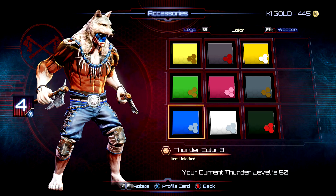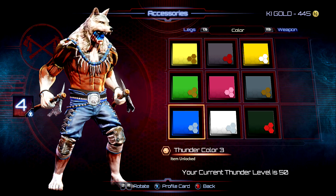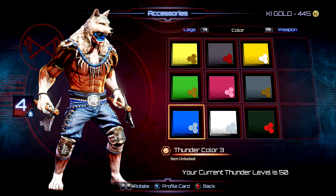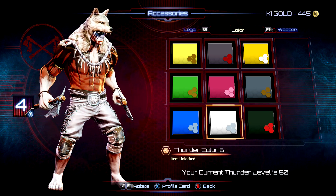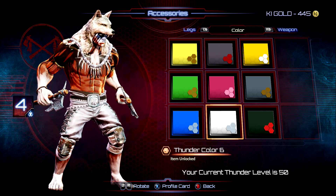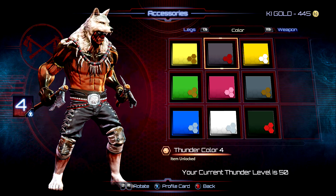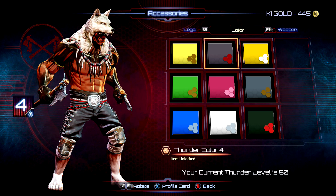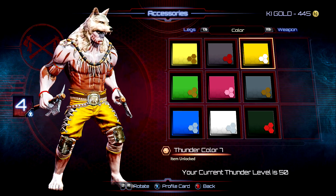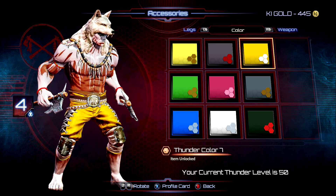For slot number four, we went with the white wolf headpiece, the white legs barefoot to match, and the default axes. Looks pretty good here in color number three with the blue pants. Color number six — the great white wolf — looks pretty cool. Color number four looks pretty cool there, the black and white. I like number seven, full white milkshake wolf Thunder — looks pretty mean. I like how the chest paint being white kind of blends right in with the headpiece. It looks pretty tough.